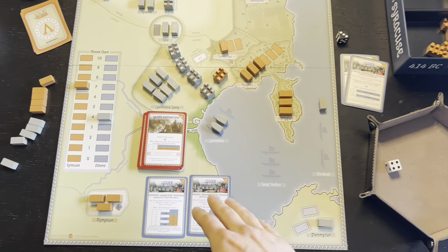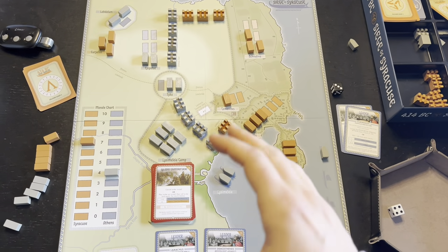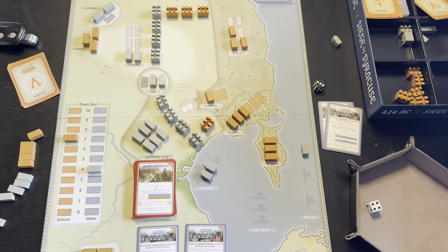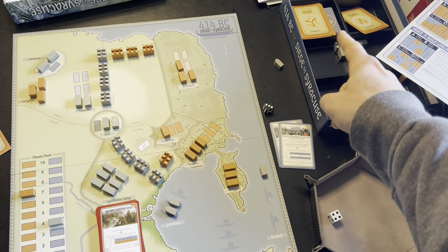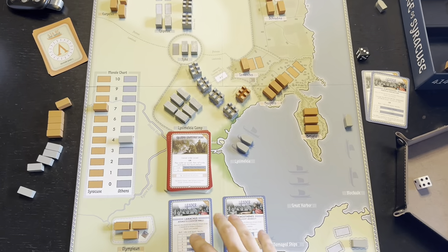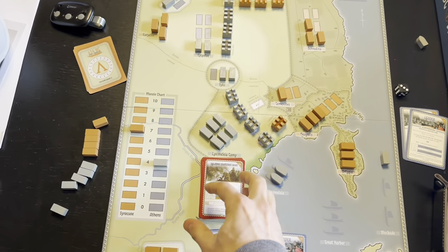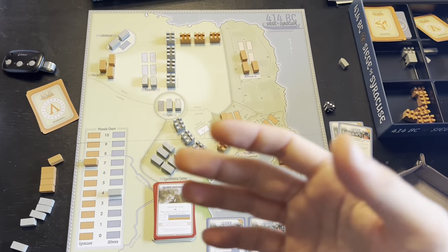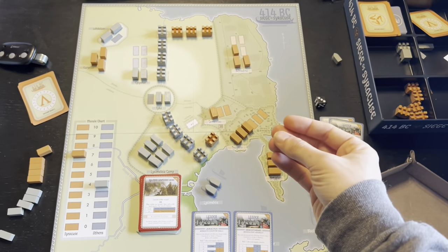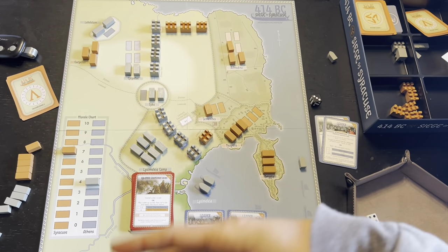I think this game is doing some really clever things, most notably with the leaders being in the decks, and with the decks being stacked with specific events you know are going to happen but aren't sure exactly when. That really lends a very thematic feel more so than the other games. I also like that the deck is variable based on difficulty — you may get very few leaders or all your leaders and very few events. More leaders means you're more powerful but also drawing more cards per turn, so the siege happens quicker. The variability in event count, deck stacking, and leader distribution is super interesting.